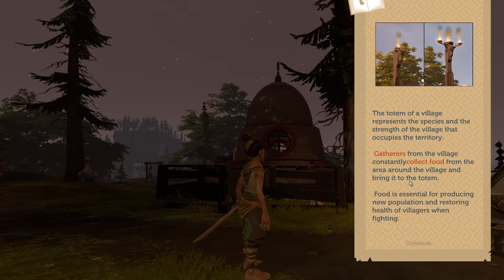Totems of a village represent the species and strength of that village that occupies the territory. Gatherers from the village constantly collect food from the area around the village and bring it to the totem. See, it's like really interactive with the world and stuff — that's really cool.